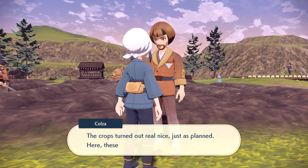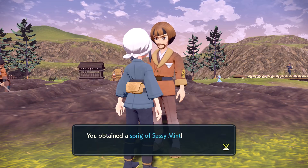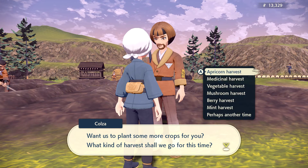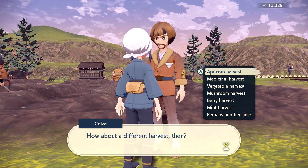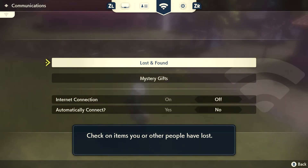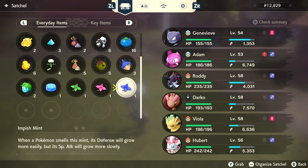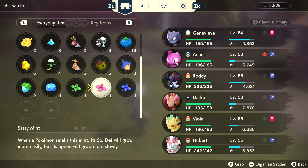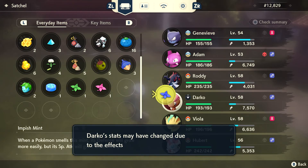So we just need the other two cloaks. Let's talk to this guy — great timing, we're done gathering the harvest. Crops turned out real nice, just as planned. Give me my stuff. What did I get? Hasty Mint, Sassy Mint, Impish Mint — and that's it. I think I'll do another Mint Harvest. Oh, that's so expensive though. Apricorn Harvest is only $500 — just do that in the meantime, I really need to save my money. I might actually be able to use one of those Mints though.